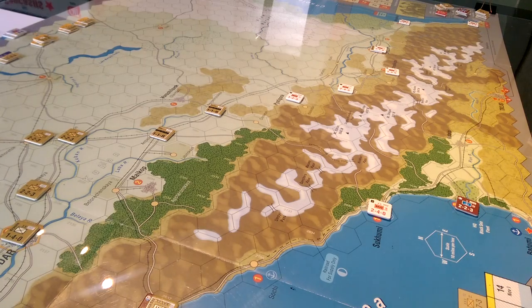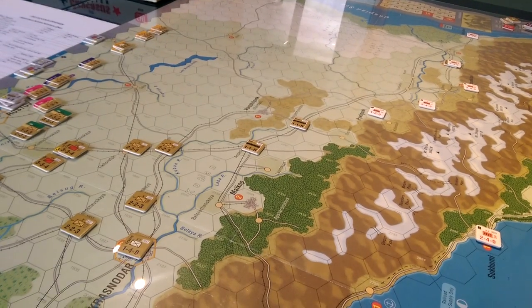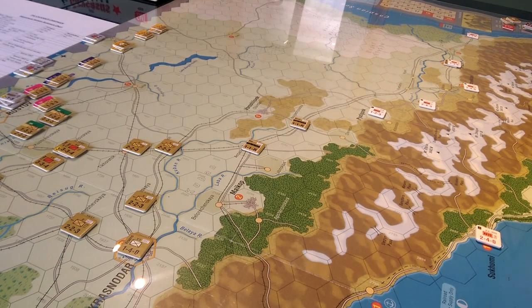I have Aden 44, Normandy 44, and Ukraine 43 begging me to be played as well. I'm taking a different approach to learning this game. Over here I've got a movement summary that I've read, I've read the sequence of play, I've read the movement and zone of control rules, and the victory conditions and the setup.